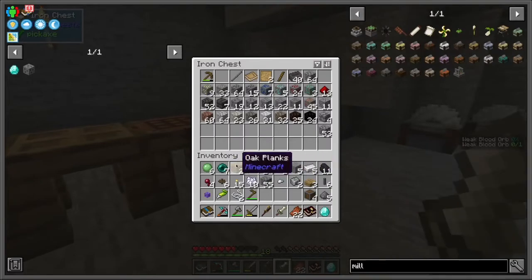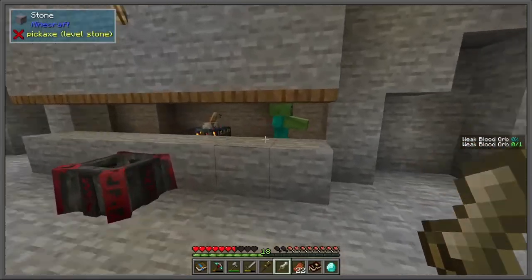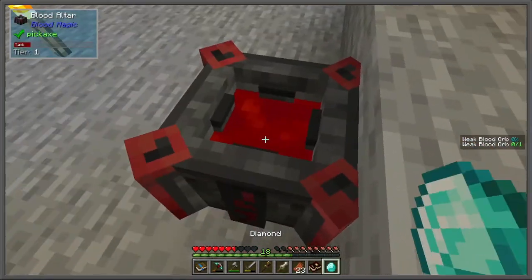We get the wheat blood orb — we need 2,000 millibuckets of blood, so it's more time at the zombie grinder.